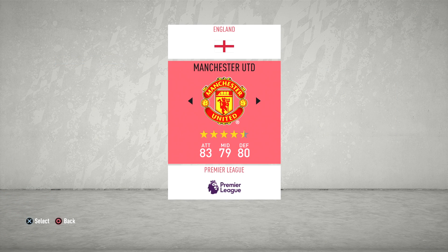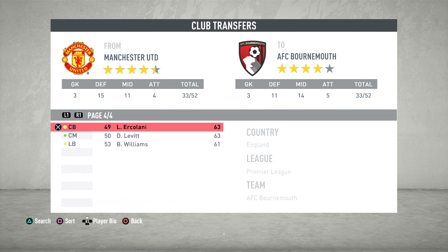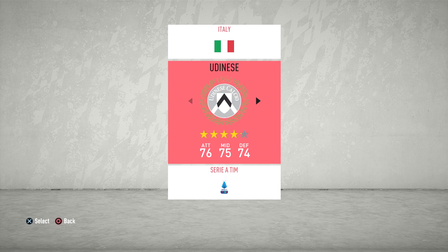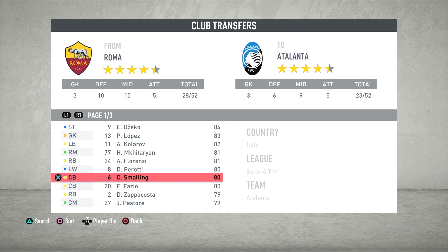Let's check the club transfers — I knew that Man United at the time had Smalling still, but we all know he's gone to Roma. So I don't think Smalling is here. Let's go and check Roma now. I've noticed that the menus are a bit slow this year, slower than FIFA 19. Let's go to Roma quickly and see if Smalling is there. There he is — they've applied the latest transfers, which is good.